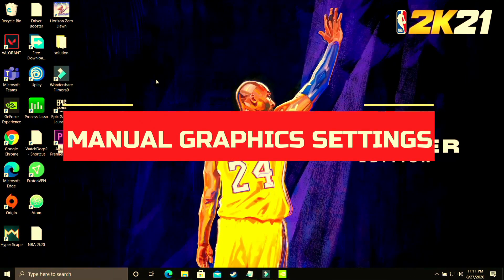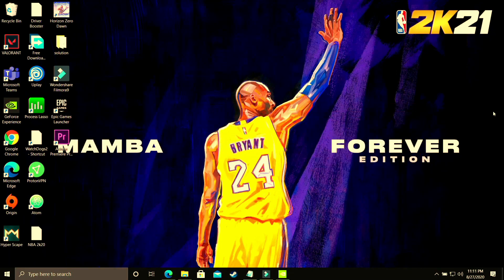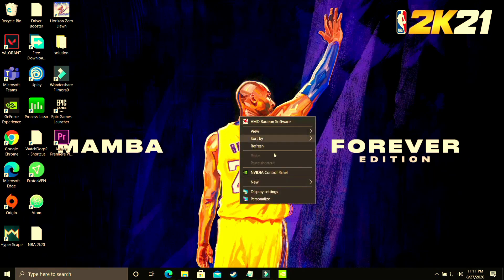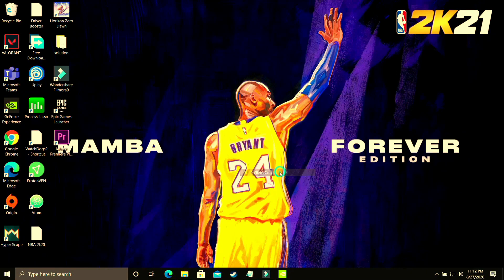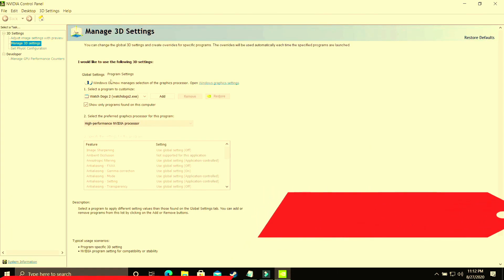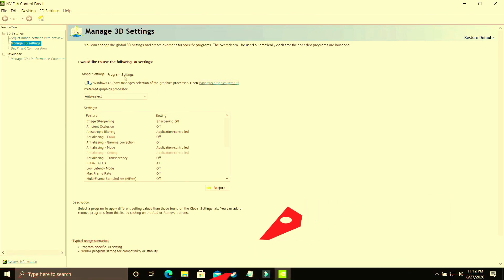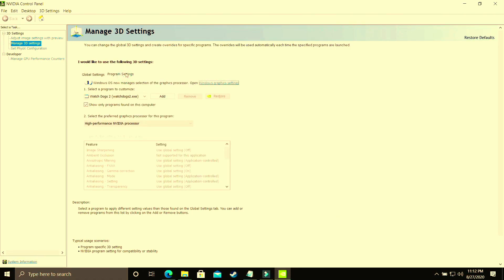This step is specifically for users who are not able to change graphics settings in Windows 10 because they have an earlier version of Windows 10 or Windows 7. Right-click on your desktop and go to Nvidia Control Panel. If you have an AMD dedicated graphics card, go to AMD settings instead. I'll be showing for Nvidia users only, and you have to do the same in AMD Catalyst Control Center if applicable. Make sure you are in program settings and not global settings, as those are two different things. I've made a separate video for best global settings in Nvidia Control Panel.